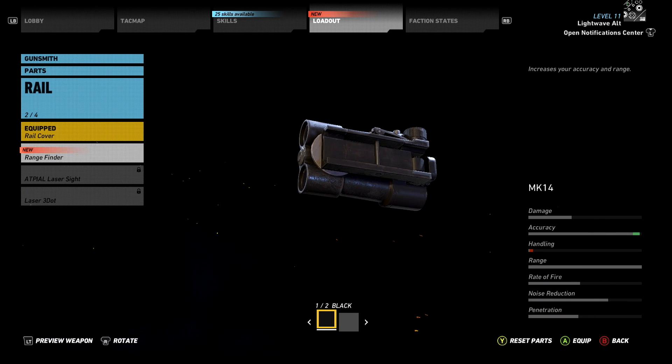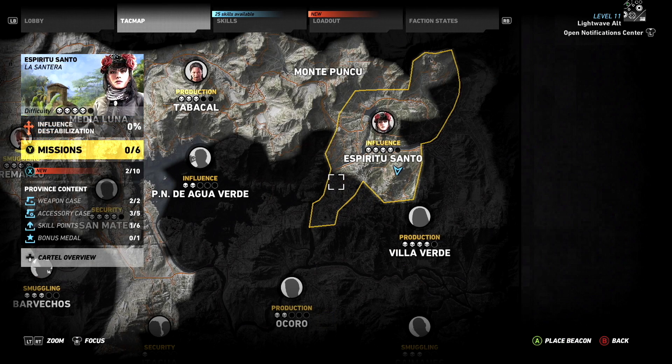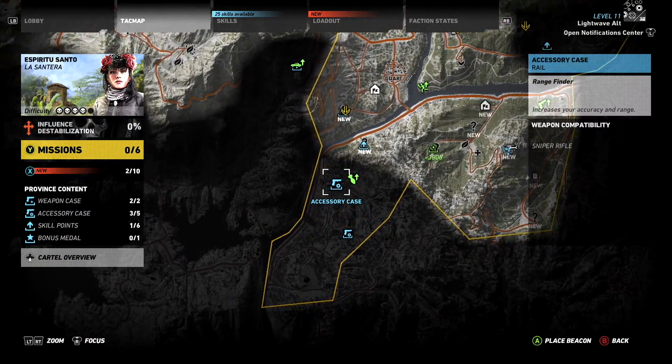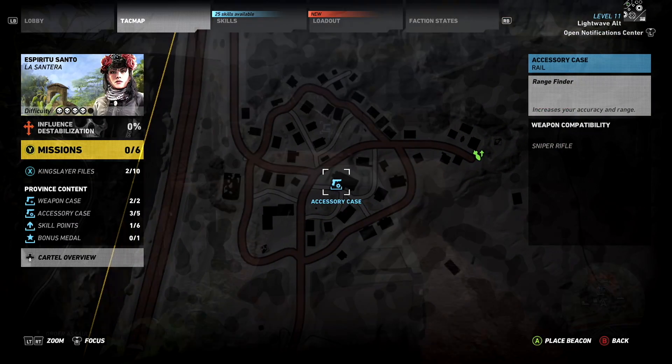The rangefinder is simply described in the game as increases your accuracy and range. You can pick this up in southwest Espiritu Santo in Bahia Floresta village, swarming with the cartel. A radio rebel side mission is nearby. The accessory case is upstairs in the room above a garage in a house in the middle of the village.